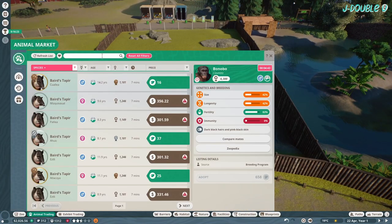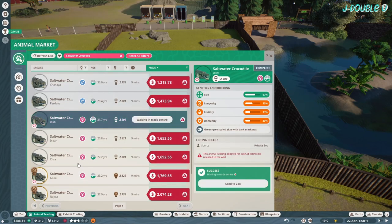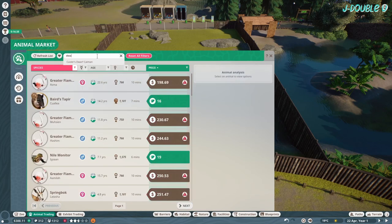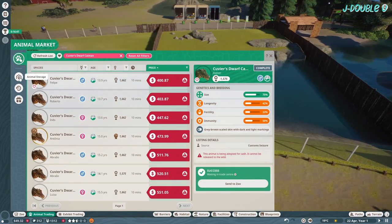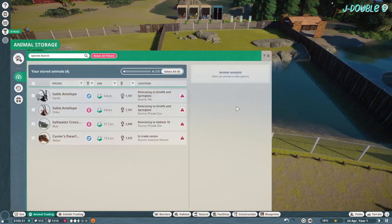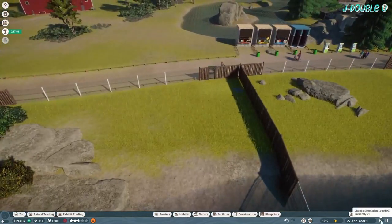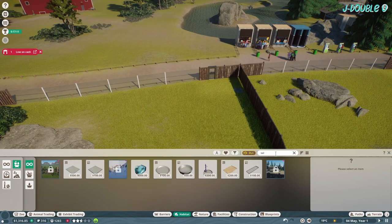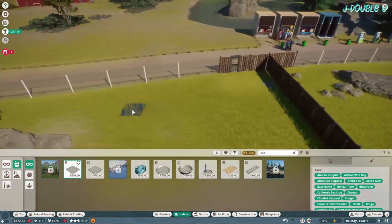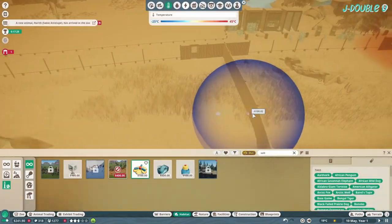You're going to want to buy saltwater crocodiles and Cuvier's dwarf caiman. I buy one of each for now. Of course you'll want to outfit the habitats to be suitable for the croc and the caiman.